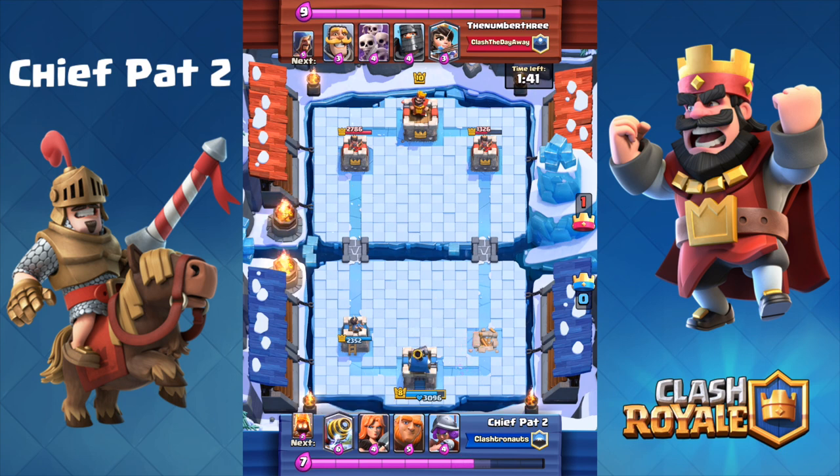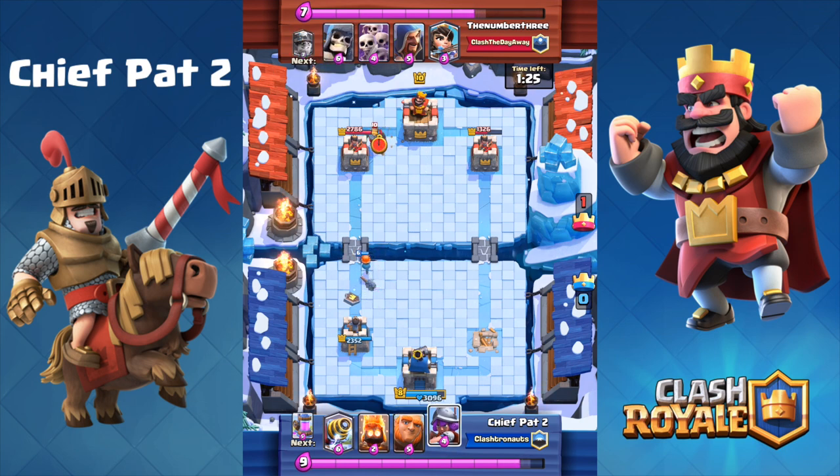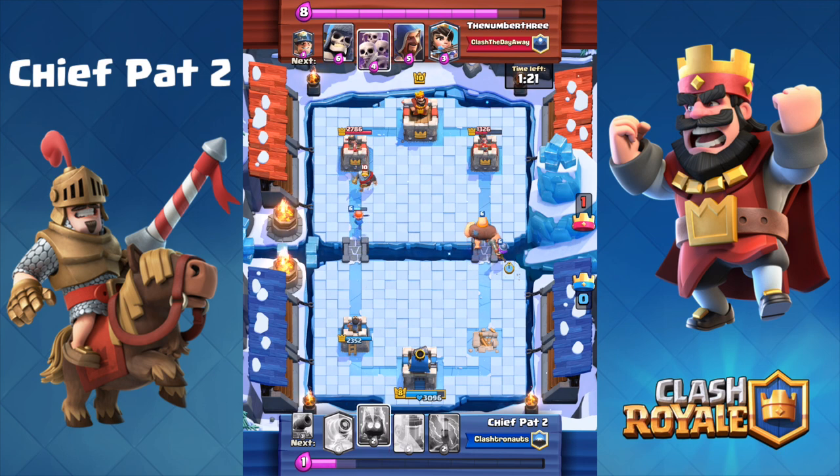The last time I got a free Legendary card on this account, I was playing someone with an overpowered level 11 minion horde, and my other cards weren't even up to where I am right now — which is insane. So I'm facing level 12 minion horde with level 9 or 8 commons, which is just mind-blowing. Let's continue the battle — you're probably wondering how I turn this one around.